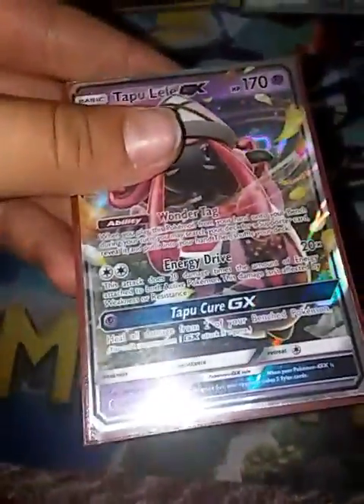We use 3 Tapu Lele GX — just for consistency, setup, Energy Drive, and Tapu Cure GX if we need to.